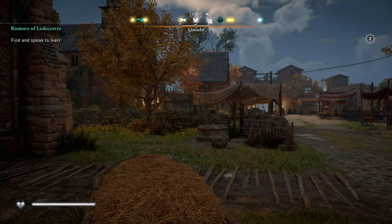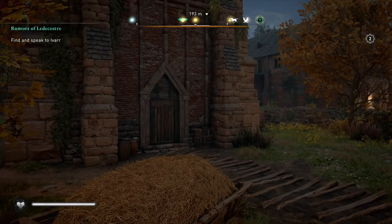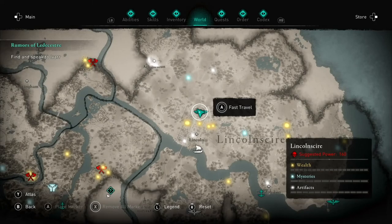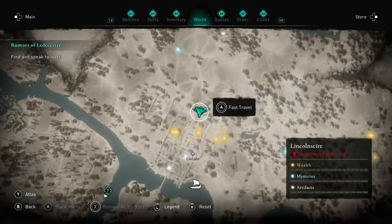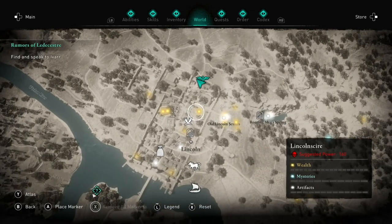Even in Valhalla, though they have more fast traveling points, synchronizing the eagle view gives you a faster way to travel around in various areas.